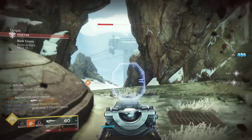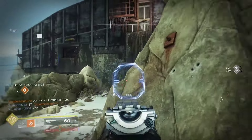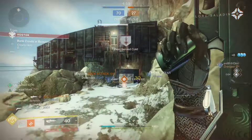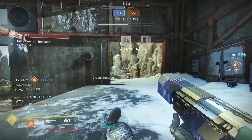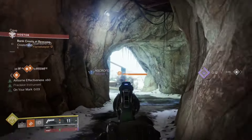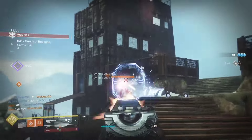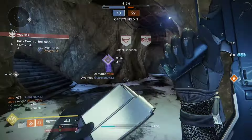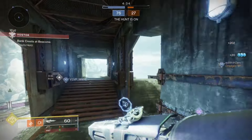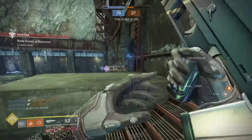Before we talk about the perks I want to cover recoil direction. The base is 65 and it's great — perfectly vertical. Anything other than 65, 95, and 100 is trash. If you throw on Extended or Chambered you sit at 75 and it doesn't feel as good. Add a Counterbalance mod and you're at 90, which also doesn't feel great. So either throw Counterbalance on with Arrowhead to sit at 100, or just don't use a Counterbalance mod at all and sit at 95 with Arrowhead, which is pretty good.